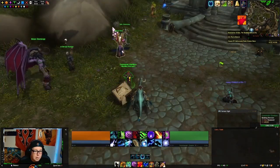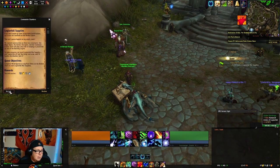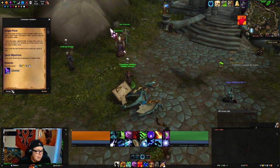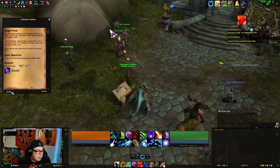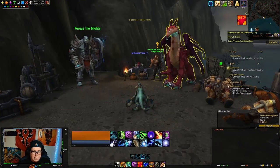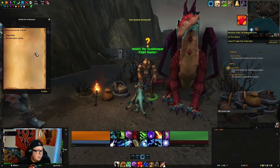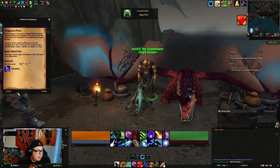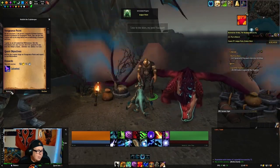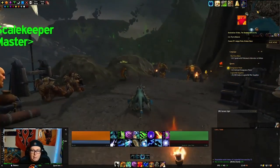We'll go to Commander Chambers and pick up Legion Fall Supplies and Elegan Point. Once we make it to the location on the map, we talk to the NPC, turn that in, and he gives us Vengeance Point. We'll take that.